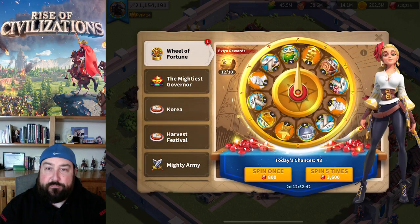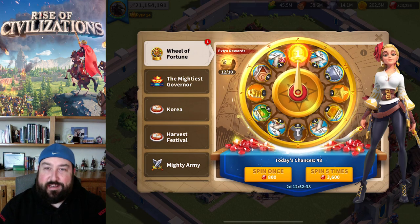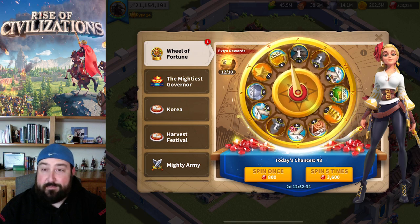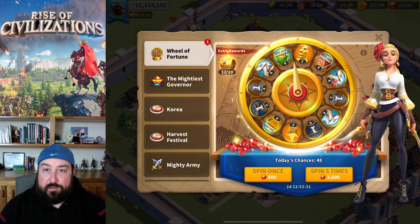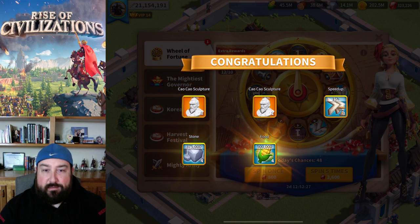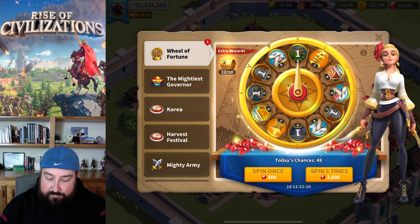Let's see what we get on the second spin. 8 right off the bat — this is great. 9, and a 15. This is probably going to be a great spin. I could use stone, I suppose. First 3 were great, last 2 not so great, but I'll take that. 9 sculptures and 45 hours of speed-ups — almost 2 days. I need more of those spins for sure.